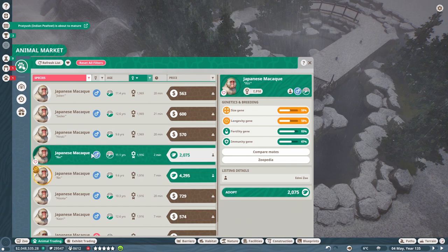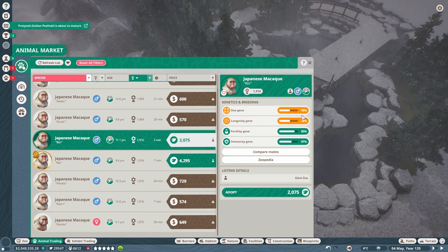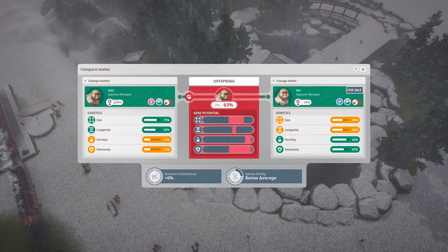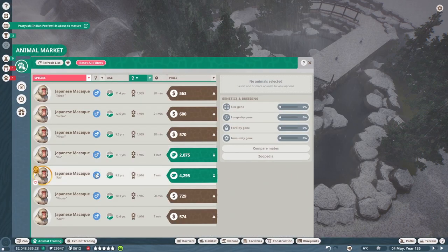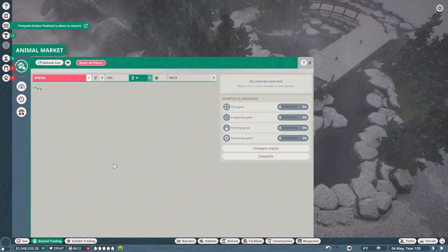I do want to pick up some more animals. 4,295 — that longevity is really low, but all the other genetics are looking beautiful. I think I'd rather spend half the price for something that's more evenly spread out. If you were to be with Suki — hmm, it's okay, kind of high-middling. And what about our other buddy over here with Suki? You see that drop — that's bad. So: spend less, get better. 'Izanagi' — done, adopted.